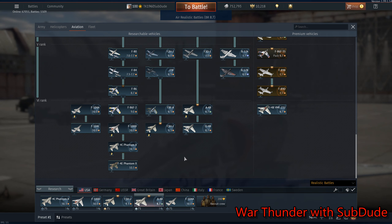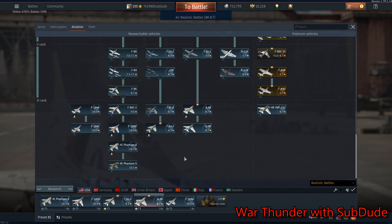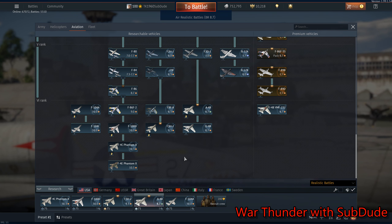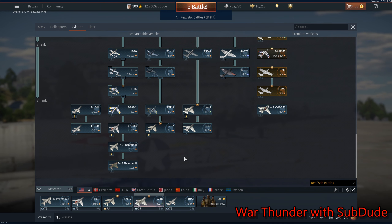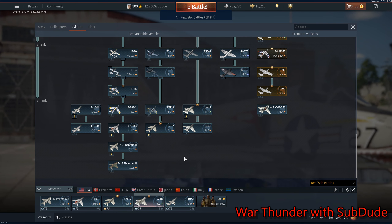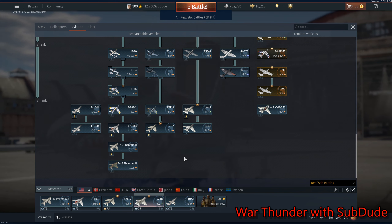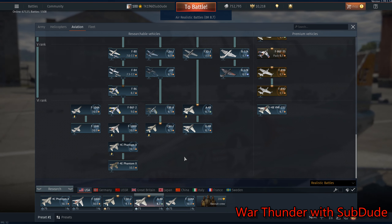We need more advanced fighters, and I would like to see later versions of the A-4. I would love to see the A-6 Intruder and the A-7 Corsair II. The A-7 Corsair II would be the absolute pinnacle of ground attack in the naval line and even the Air Force line, because the Air Force used A-7s also — the D version was Navy, the E version was Air Force, same basic plane with slightly different electronics but the same bomb loads. That's pretty much all I've got today. Y'all have a pleasant today, a better tomorrow, and we'll catch you in the sky in air realistic on the good maps. This is Subdude, signing out.